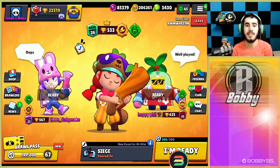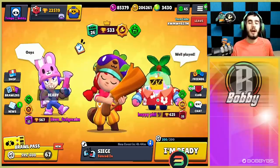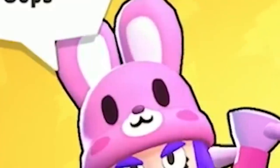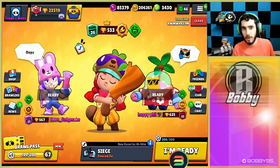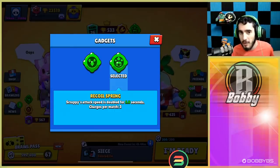What's going on guys, Bobby here and today we're back with another video. We're showing you guys a brawler that has really risen up in the meta and is becoming a lot more diverse than it used to be. I'm talking about the one and only Jesse. It's very obvious why Jesse got this big jump up in the meta, and it's because of her new gadget called Recoil Spring.